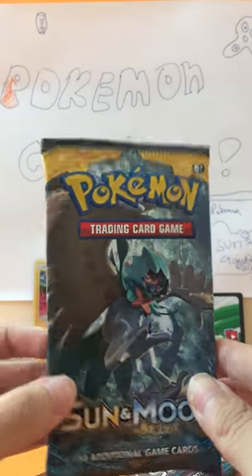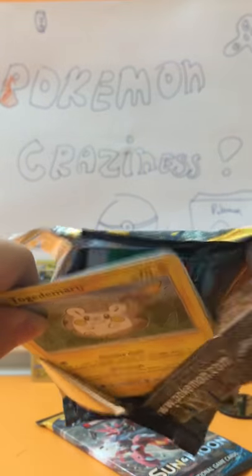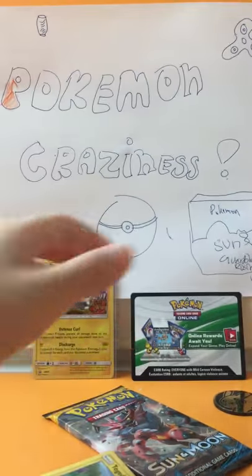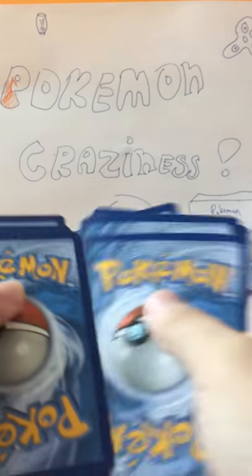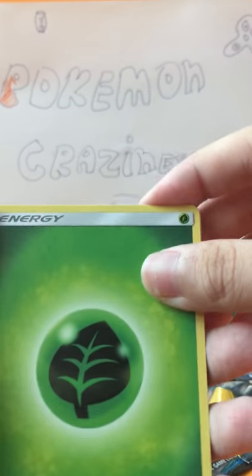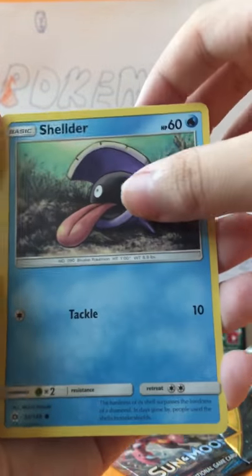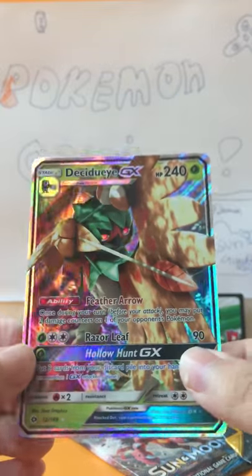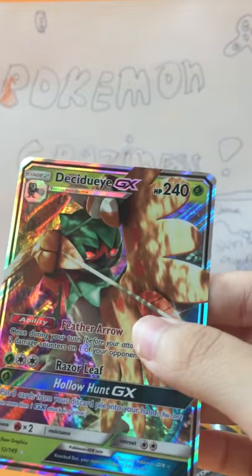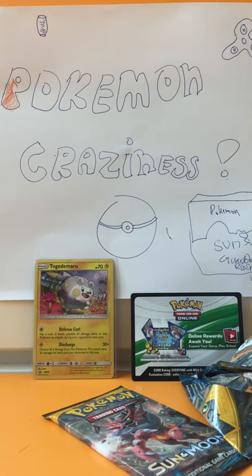Maybe the second or third pack will be better. Now to the Decidueye pack. Another Togedemaru — is there some Illuminati going on? The code is inside. First cards: Leaf Energy, Dragonair, Poison Barb, Tauros, Togedemaru, Shieldon, Makuhita, Firo, Grubbin, a reverse, and the rare is — Decidueye GX! Very nice! People say this is the most expensive card in the regular GXs.